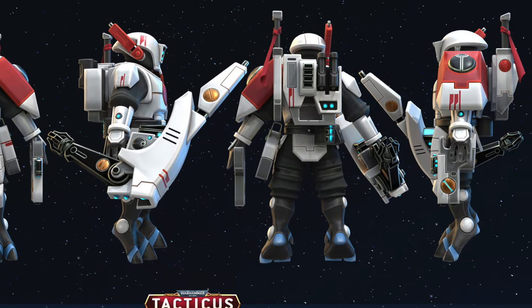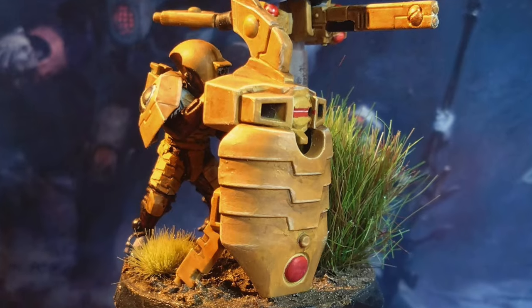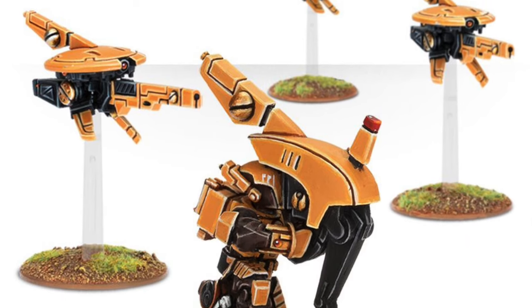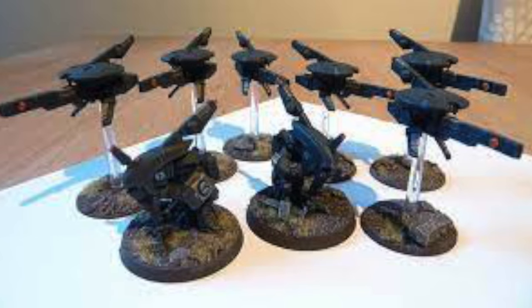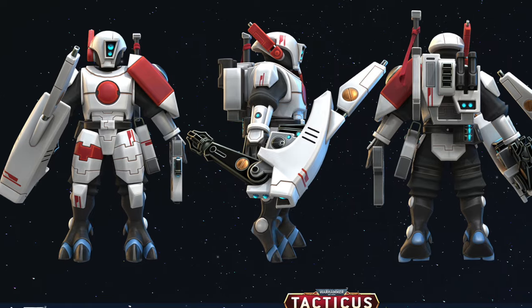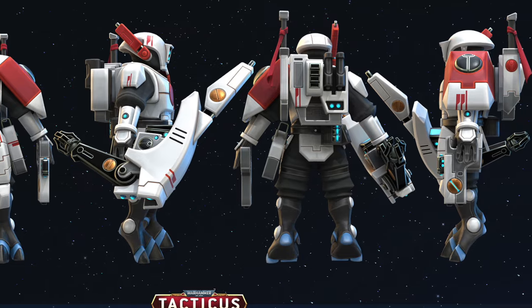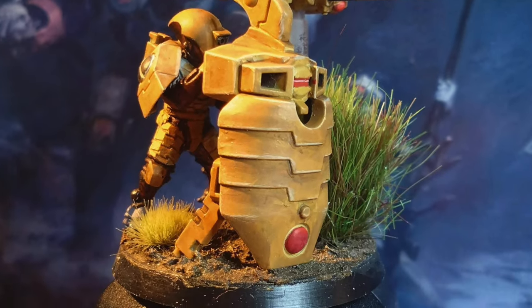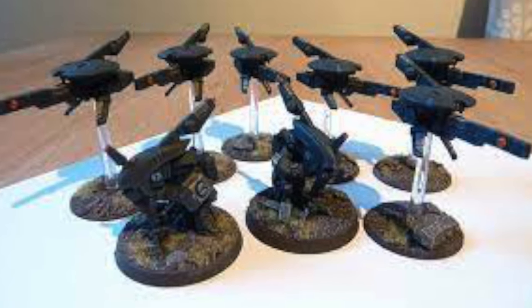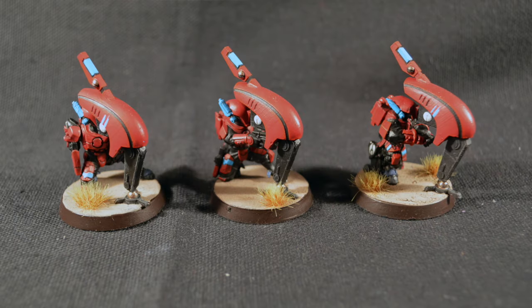I've come up with a fun little combination for your snipers, and this is where I think the Farsight Marksman can really come into their own — in the Mont'Ka detachment. I'm thinking an early alpha strike on enemy characters. You might think sustained hits in turn 3 with the Kauyon detachment would be better, but the characters have already been doing their good work 2 full turns untouched. Sniping characters is definitely a Mont'Ka alpha strike kind of thing.